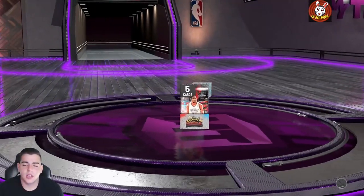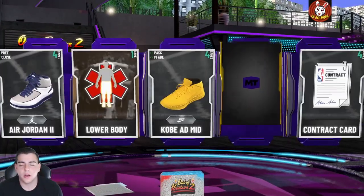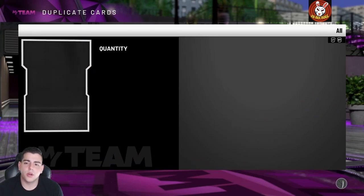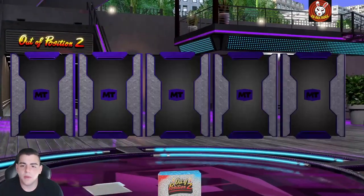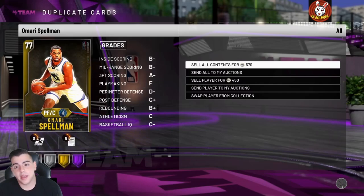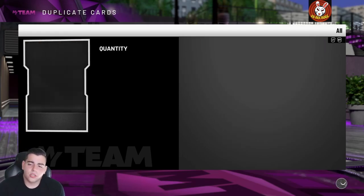Bill Walton point guard — pretty solid card I guess. Let's keep it going. We do have a lot of MT to run through. We got a pink diamond, there it goes. Gold. We need a Galaxy Opal though, 2K — that's what we need. We do not need anything else other than a Galaxy Opal. Please — whoever pulled on the stream yesterday, huge Ws because that was insane.